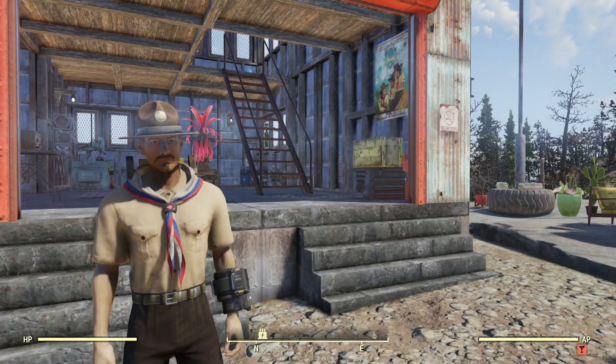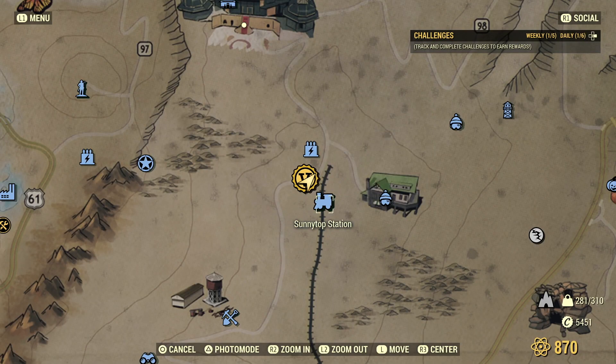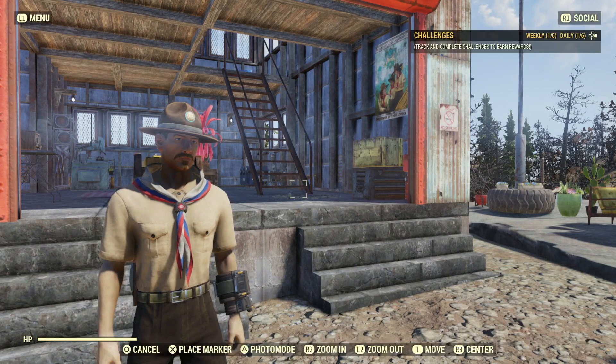Hello, welcome back to Fallout 76. I'm at my base near Sunnetop Station, more or less at the top of the Savage Divide. And today we are going to do some more Possum Scout stuff.